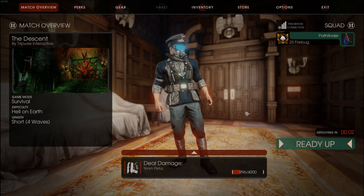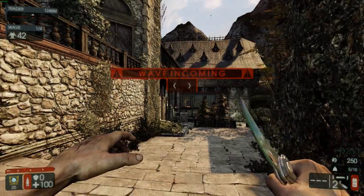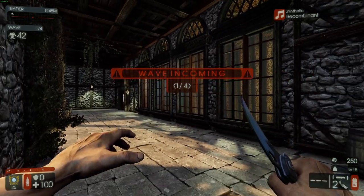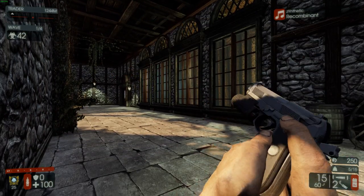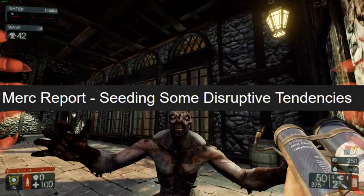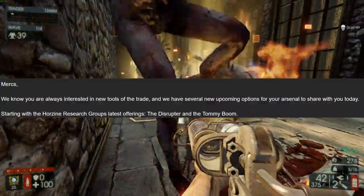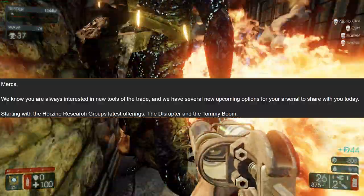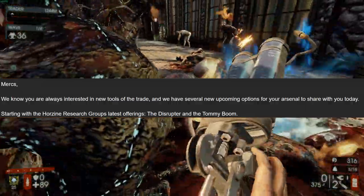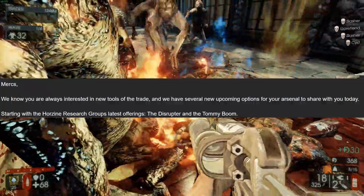What's up, new weapons finder here. Today we're gonna be talking about some more Akila and HRG weapons. This merc report is gonna be called 'Seeding Some Disruptive Tendencies.' Mercs, we know you are always interested in new tools of the trade, and we have several new upcoming options for your arsenal. Starting with the Horzine Research Group's latest offerings: the Disruptor and Tommy Boom.